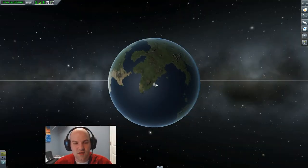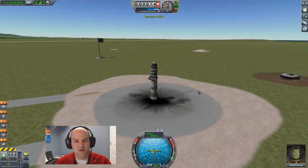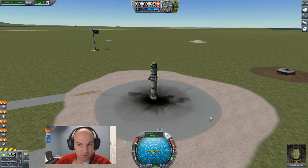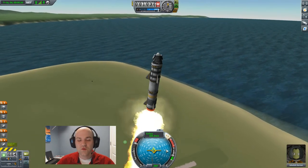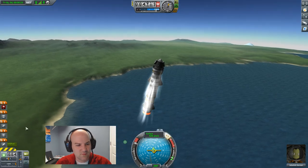Instead of launching straight up and down, we're going to launch at an angle to the east - the 90-degree direction - because that's the way the planet is moving. We'll enable SAS and give ourselves a countdown. Throttle to the max - it won't affect the solid rocket booster but it matters for our liquid fueled rocket. Five, four, three, two, one, launch! We do want to start turning to the right, to the east, as soon as possible. We don't want to flip ourselves over - we want to keep it inside that yellow ring. You can see the effects of going through the sound barrier. We're done with the first stage - let's start up that liquid fueled rocket.